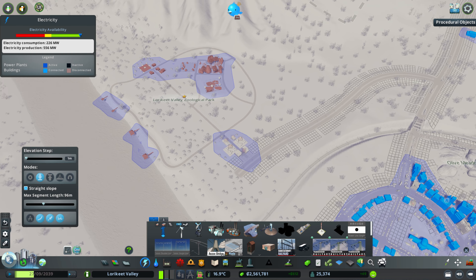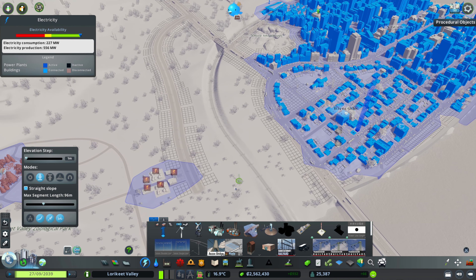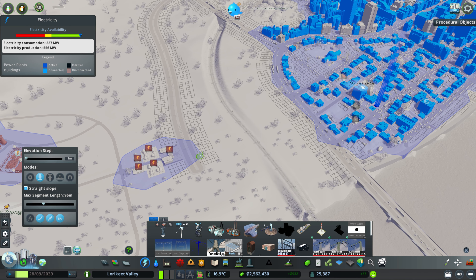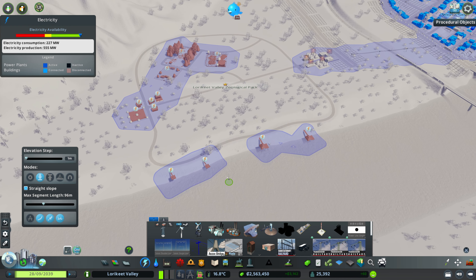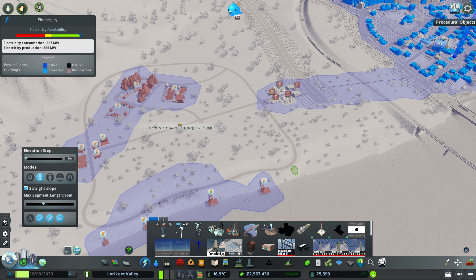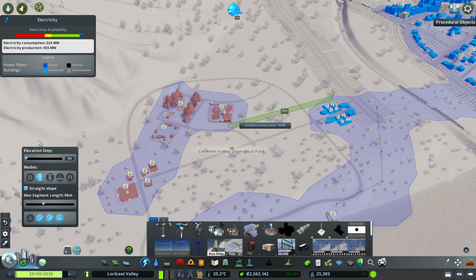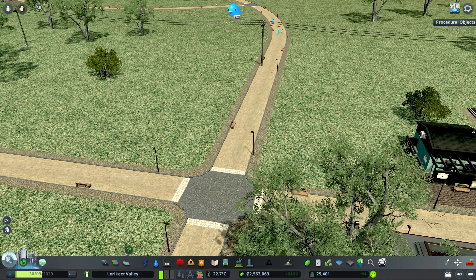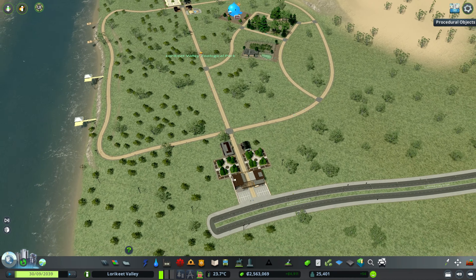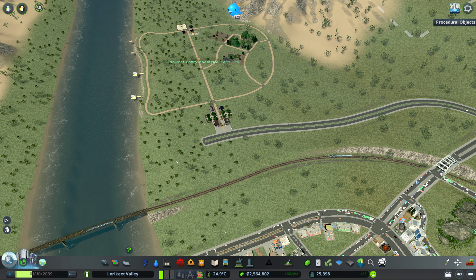Next we just need some power. We've probably got a fairly easy connection we can make just across from our development area here. We might use our suburban power lines as well, and we're just going to need to lay a few through the zoo. As we develop the zoo more, we can start to pull those down obviously. So that's a nice little starting point. We've got a couple of public transport options we need to look at here as well.